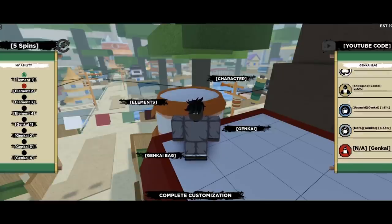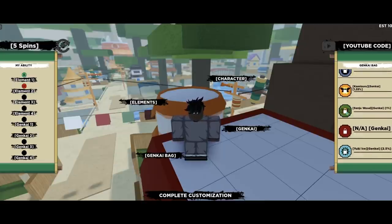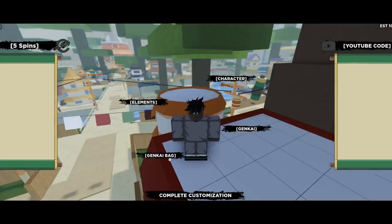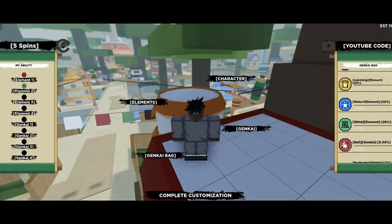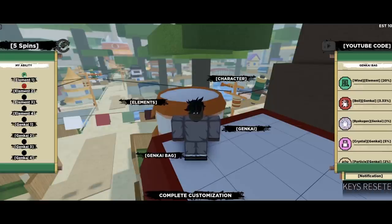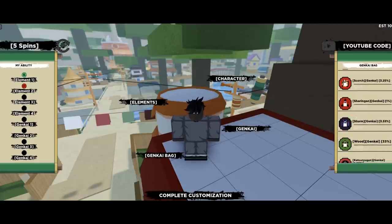For those of you that don't know how the bag works, let me explain. Let's say you don't have the Sharingan and you spin and you just got the Sharingan — it automatically saves into your bag and you can equip it whenever you want. If you switch it out for another KG and later want to re-equip the Sharingan, you won't have to spin for it again as long as you have the bag. If you don't have the bag, then you'll have to spin for it again. That's how the KG bag works.